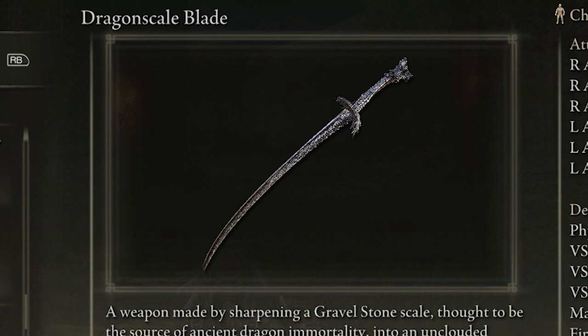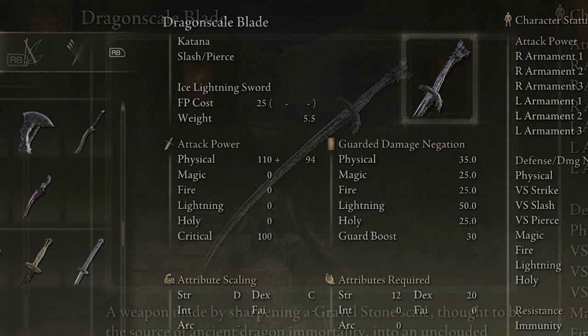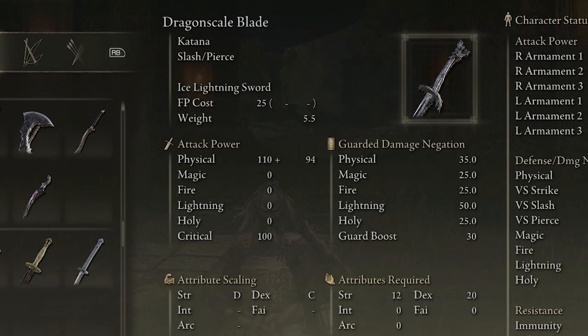Here we have the Dragon Scale Blade. This sword looks badass — just look at it, it looks intense and really nice. The Dragon Scale Blade scales primarily with strength and dexterity, and is a good weapon for slash and pierce damage. It's a weapon made by sharpening a gravel stone scale — thought to be the source of ancient dragon immortality — into an unclouded blade.